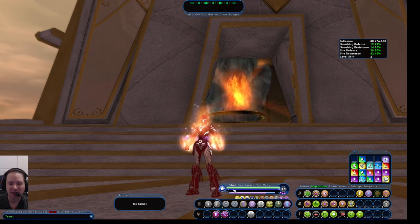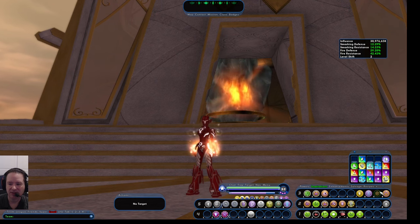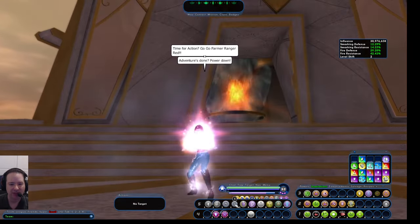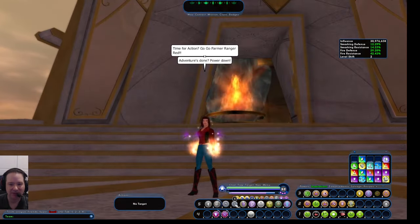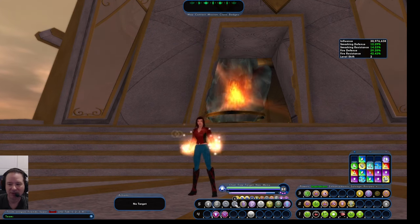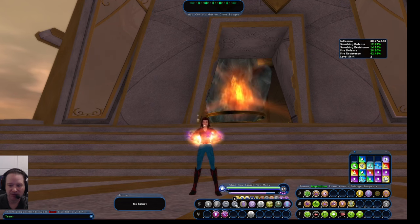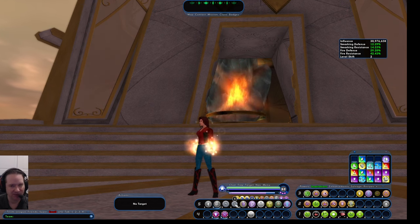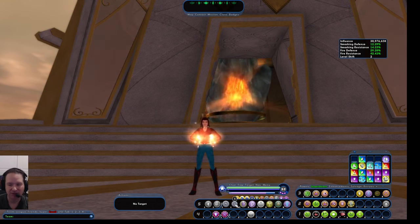You can set up macros that do things such as change your outfit to your daytime outfit, your secret identity, or whatever you want to do — it's pretty cool. Google how to do macros; they're very easy to set up, though you have to fiddle around with them. If there's enough demand, I'll make a video on them one day. But we're going to move on to other more fun subjects, such as how to get your character equipped.